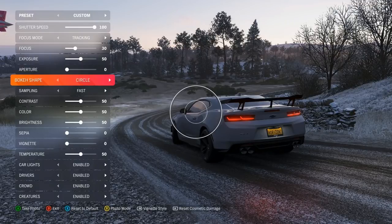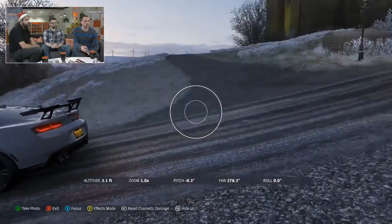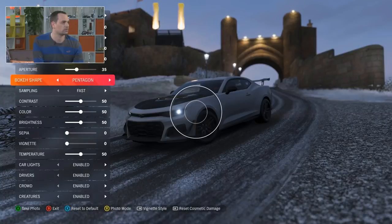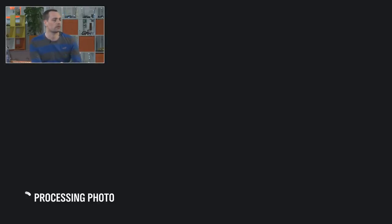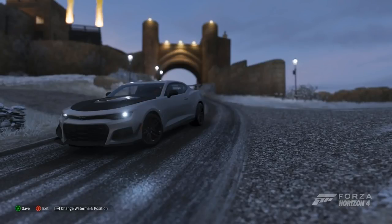Focus, exposure, and aperture are the same as before. The new one is bokeh shape. That refers to the depth of field or the blur you tend to get through photography. The bokeh shape comes from what they call the aperture blades which go around the lens. The more blades you get, the more circular you get — those little circular blobs, particularly at night. We have circle as standard, but also diamond, pentagon, and hexagon. Cranking the aperture up to about 35, you can see the unique shapes in the background lights.